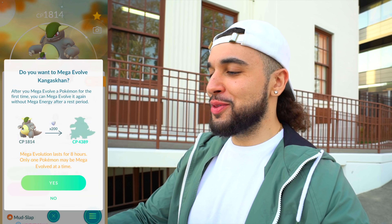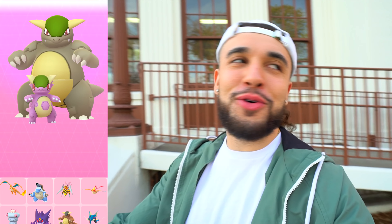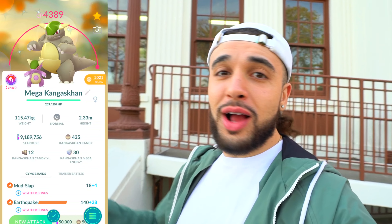We got it done — our third Mega Kangaskhan raid, and it is not a shiny Kangaskhan. 1442 CP. We got the energy, and you know what's next — our first ever Mega Kangaskhan Evolution. This turns into a 4,300 CP Mega Kangaskhan — that's huge. Shiny Mega Dex entry right there. Beautiful. That was like a regular Kangaskhan — that's crazy. I wonder how big this gets. We are working towards our Mega level.